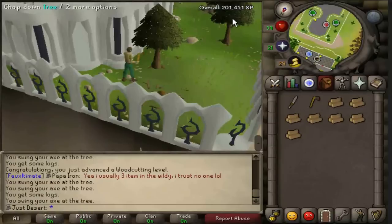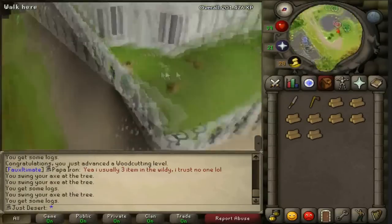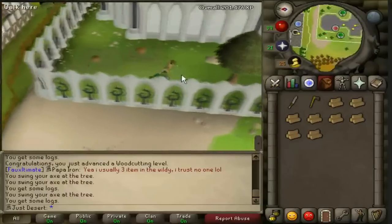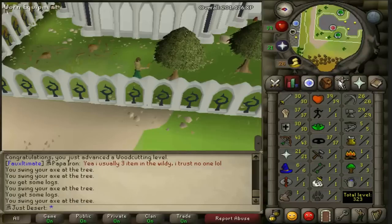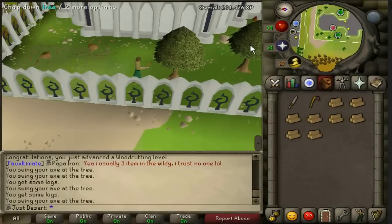I'm also getting Fletching experience from the darts, which I can level up. I also figured out another way to train crafting, which is killing imps for clay. I could make that into soft clay and fire the bowls, which will give me half the experience I'd get from leather. So it could give me a couple of beginner levels, but it won't help me too much.